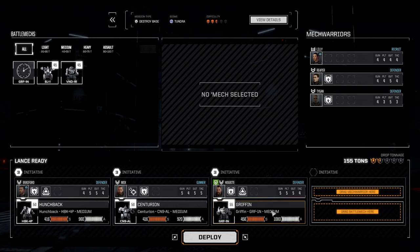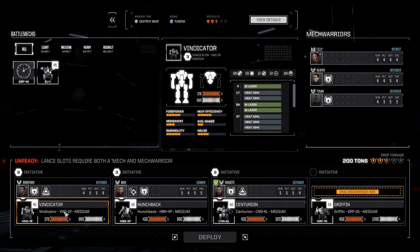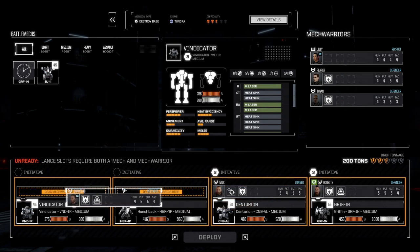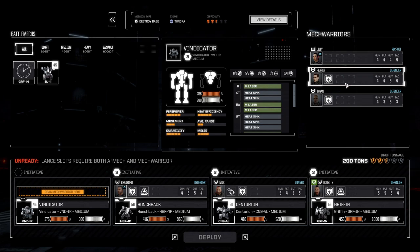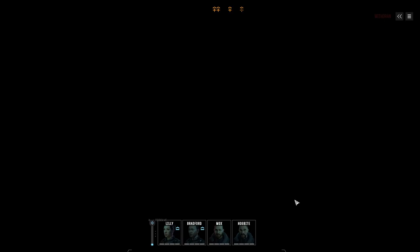We wanted to take the Vindicator. Offbite goes here, Mox goes here, Bradford goes here. Taigen still has a bit more experience that he needs to gain, so maybe we'll take him. Lily is an obvious alternative being high spirited — let's give her the chance to earn her special abilities as well. Do we have everything? I think yes, let's deploy and kick it off. Let's begin our mission.